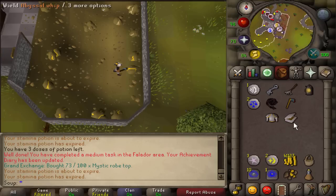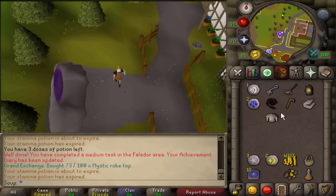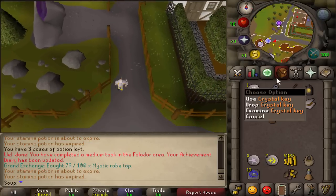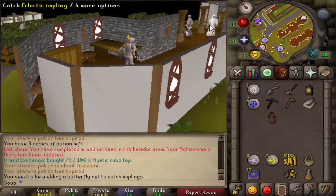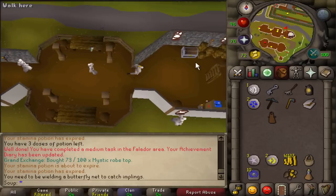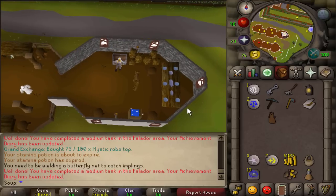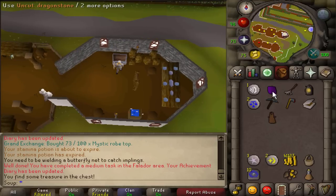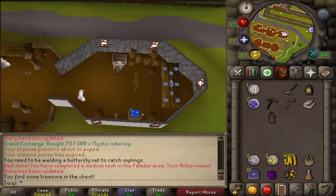Now we head to the Taverley area. Use your Taverley teleport. Make sure you have your crystal key — run into the first building and find the chest all the way to the right. Use your crystal key on it and you'll get some loot. This completes another medium task.